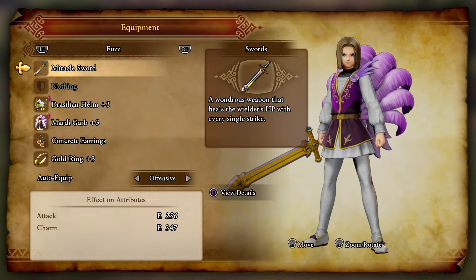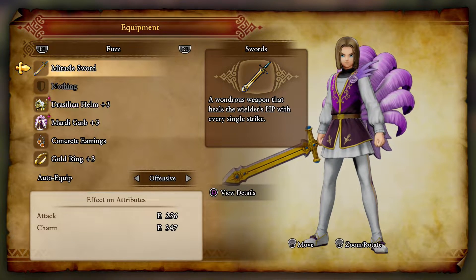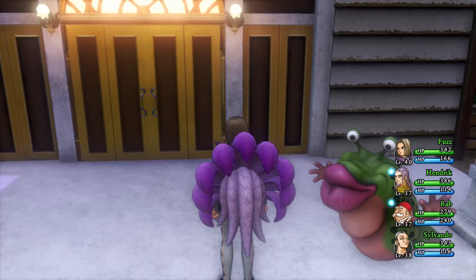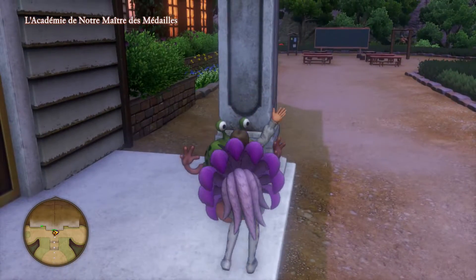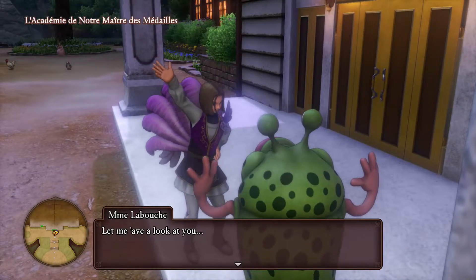Having just returned to the quest giver, I'm equipping the hero here with the equipment he needs. I'm using the Miracle Sword, although the Platinum Power Sword has a plus 32 charm boost on it as well, which is brilliant — you can get that one from the casino in Puerto Vallor. That equipment gives my charm stat a boost to 347.